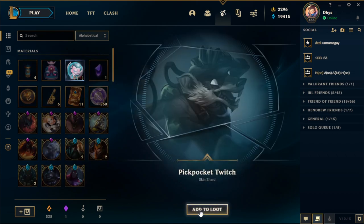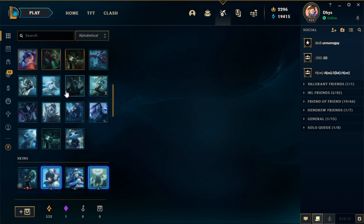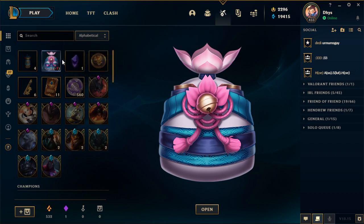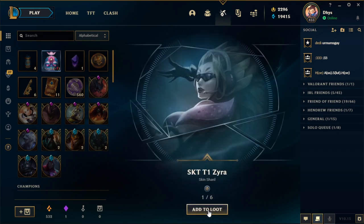Give me two more. Pickpocket Twitch. Lumberjack Sion — what? They're telling me that out of like 35 orbs I've got nothing good, except for the Spirit Blossom Thresh skin. What's in this bag? Open to reveal three skin shards of 975 or greater value and three skin shards of 975 or lower. Excluding Mythic and Limited skins. So we get six skins altogether?